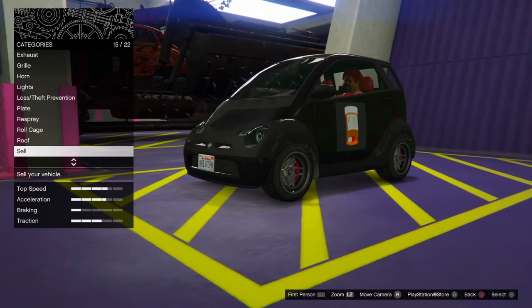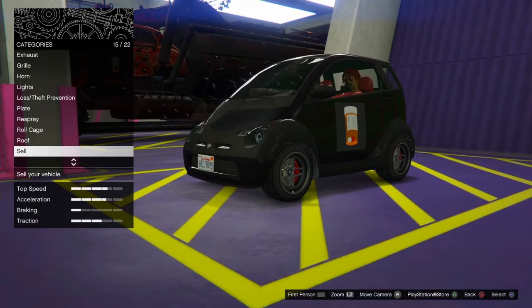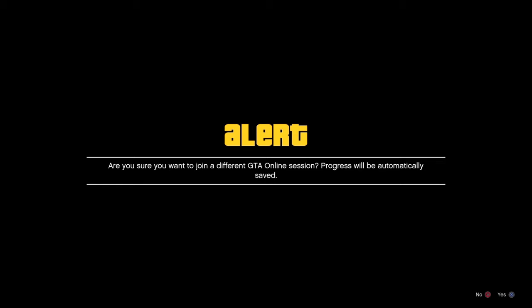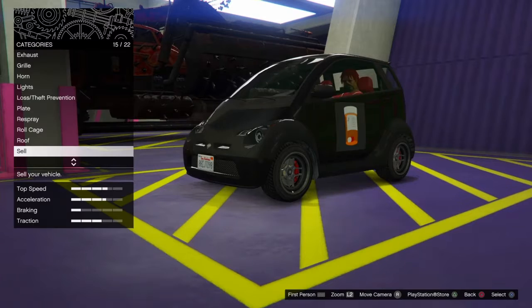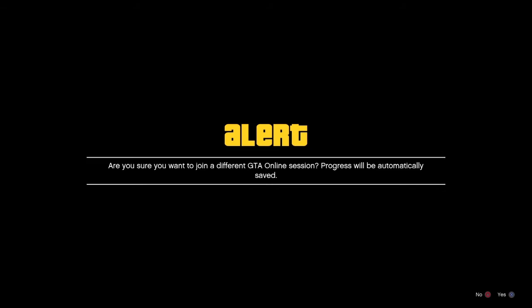Now you need to join a friend who is in a different targeting mode — like aim assist full. Make sure they are in a different targeting mode or the glitch will fail. Hold the PlayStation button, go to GTA, then Other Sessions, or join via community. Once you see 'Getting GTA Online session details,' double-tap the PlayStation button, press No, sell the vehicle, double-tap the PlayStation button again, and join them. Press Yes, then No.